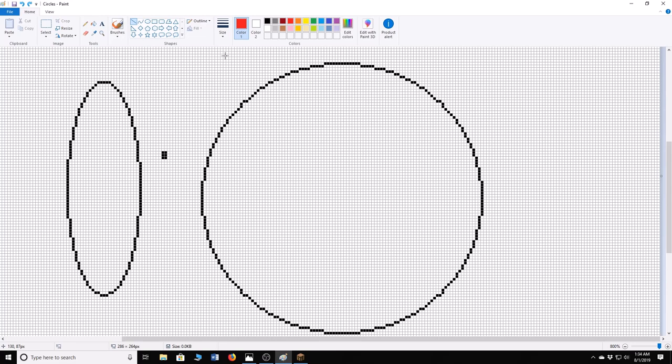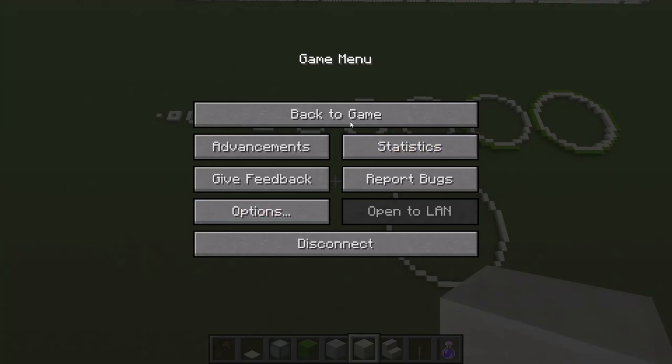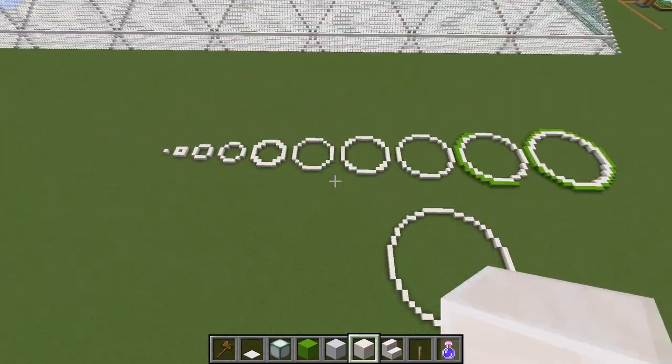Then you can hit Ctrl+Z to undo it and take it back. Having a dual monitor, which I do, is actually very useful — you can put this image up on the secondary monitor and do your Minecraft build on your primary monitor, looking at it and building. That's how that works. You figure out the diameter of the circle you need, build that diameter accordingly in Paint, and then you have a model you can work off of — no problem.